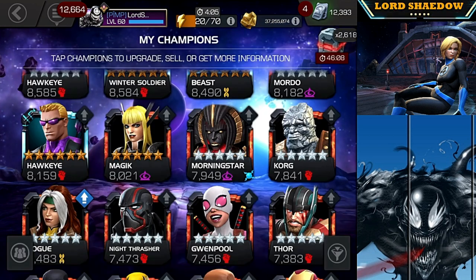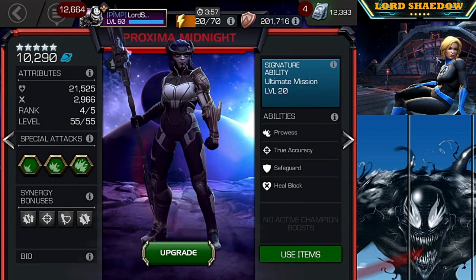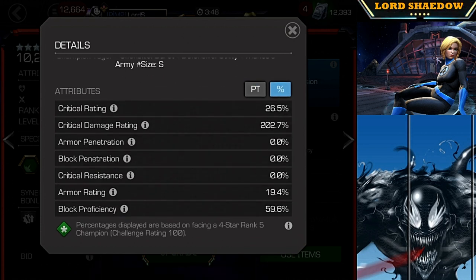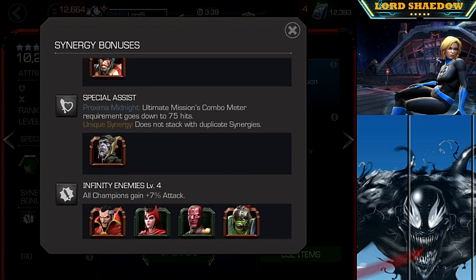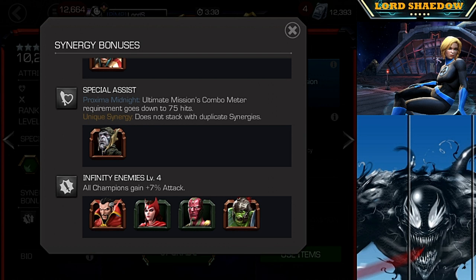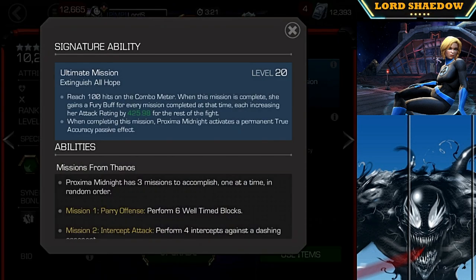Let's take a look very quickly at her here, and I'll give you a look at her attributes. You can see her synergies here. Now, this special assist synergy you can't see here because it's one that Corvus has with her. But that is the reason I'm actually taking her up. I use her a lot with Corvus in Alliance Quest, and she's pretty much dead weight. I've used her before to take someone down, but it wasn't a pleasant experience. However, with her at rank 4, it should make her a little bit more useful and hopefully save me some resources.